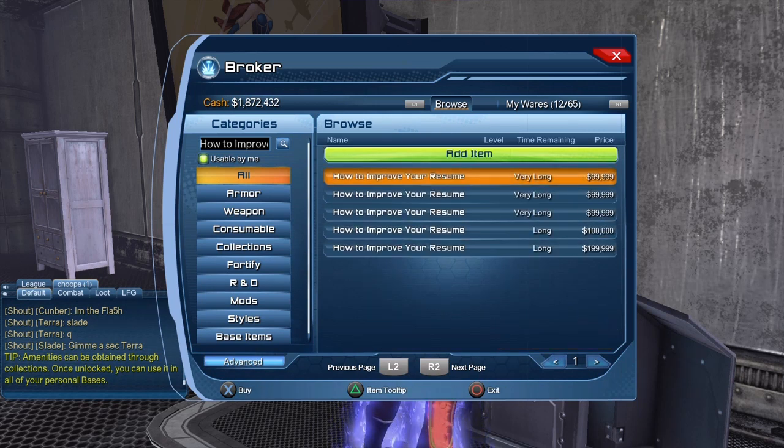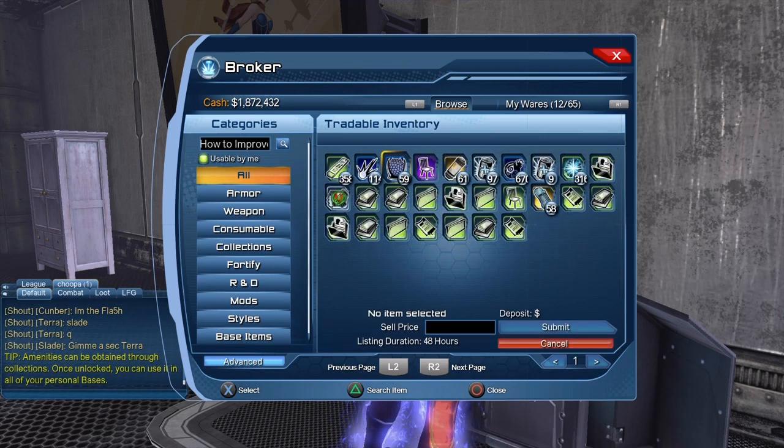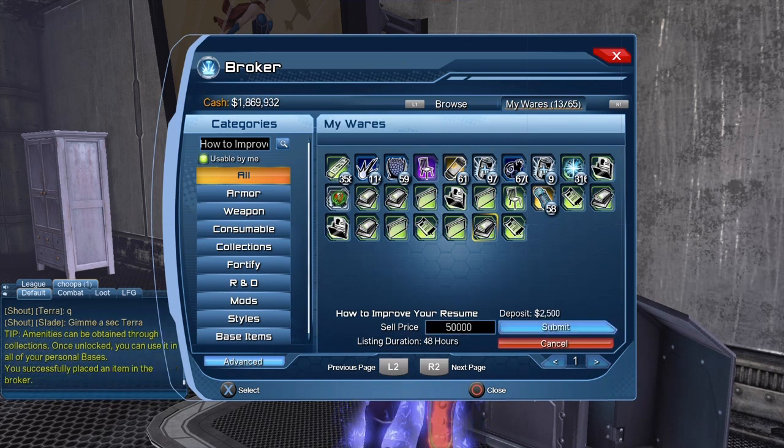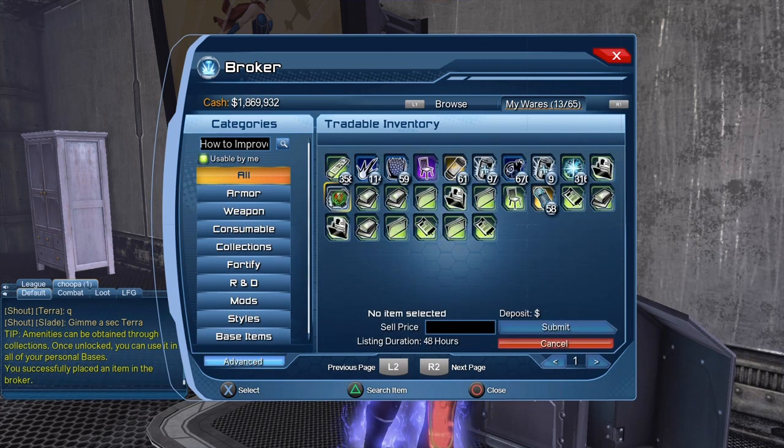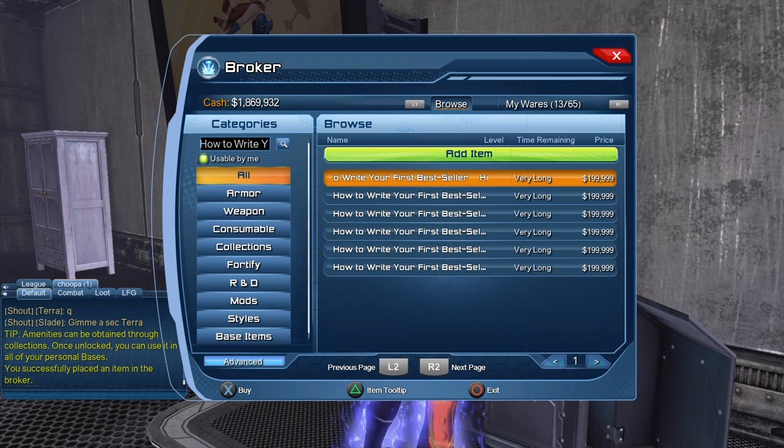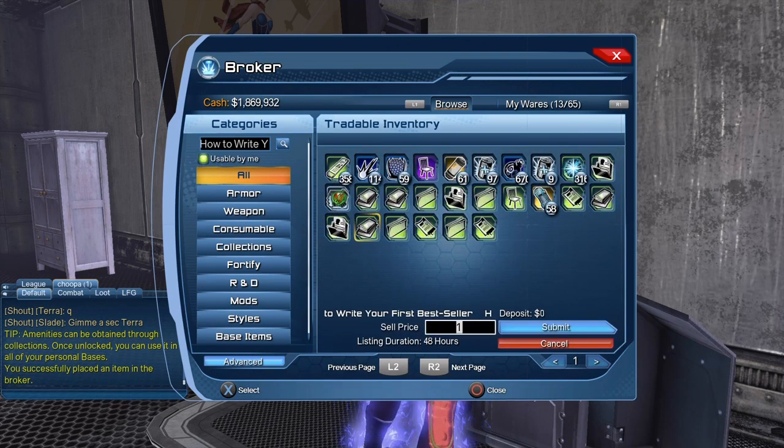You can see 'How to Improve Your Resume' is at 99,000. What I usually do — and you decide if you want to do this or not — I'll ask about half the asking price. There are two reasons behind that: the first reason is that if I spend the whole day farming for collections, my inventory will be filled to the brim and I don't want to be stuck with those collections for days. I want to sell them right away. So the way to sell them quick: I see it listed at 199,000, so I'll go for 100,000.